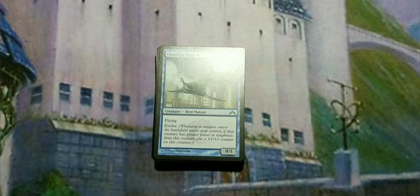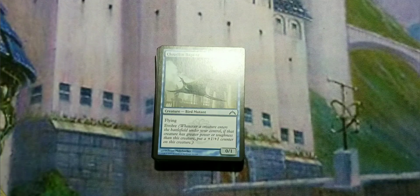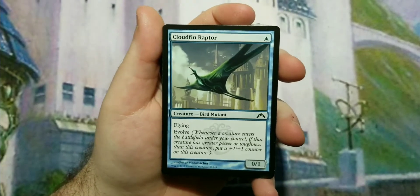We start off with a mono blue deck I call 'Death from Above.' It's a typical flying deck from back in the day, used to be called the Flying Men deck, but they've obviously upgraded that. The strategy here is simple: stick your flyers, make them bigger, and smash face. Let's go over what we've got.